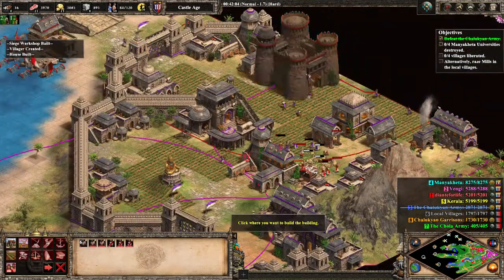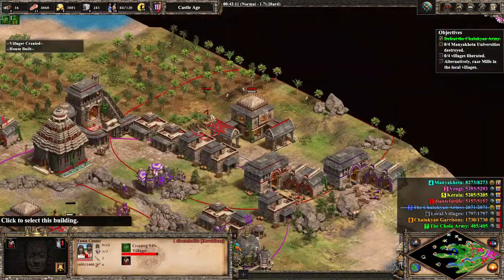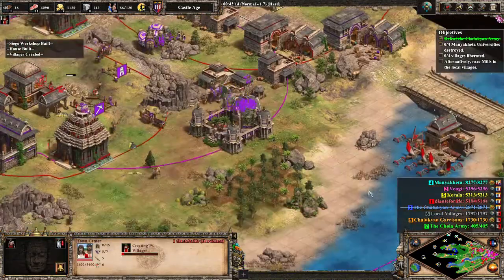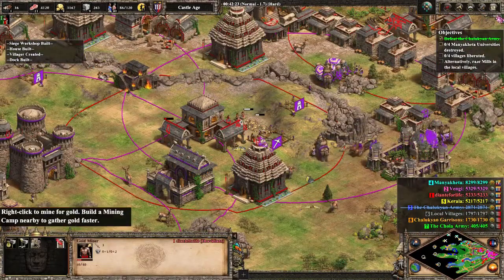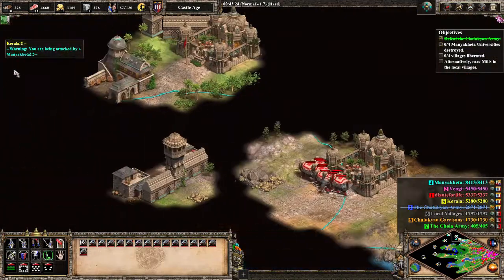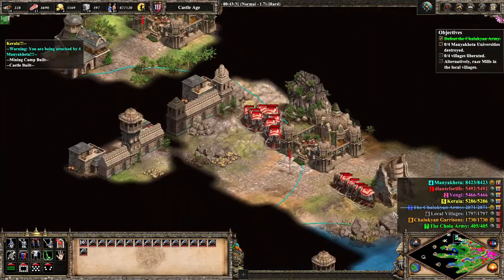Dante's new objective is to destroy four teal universities throughout the map - two up north/south and then two north-west. He's going to build a castle over in Pink's city where it won't hit anyone, because of course that would be a kill for him, and continue to boom. Now we can see, using his siege elephants, he's going to push up towards Teal's universities.